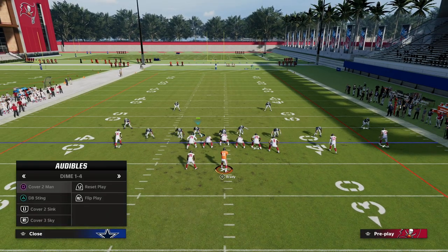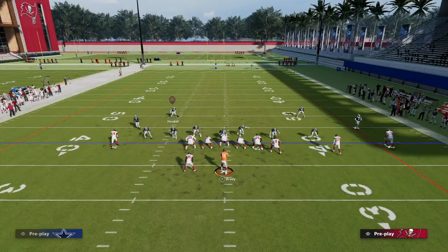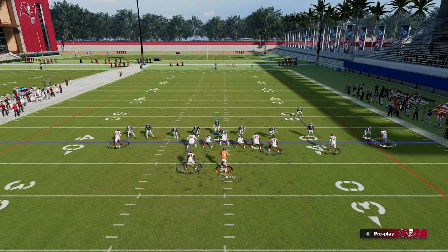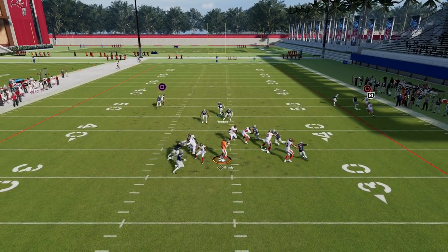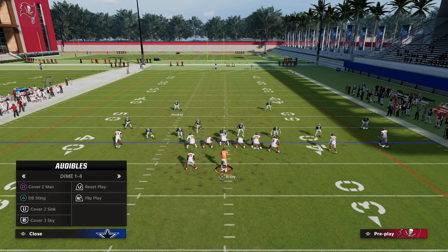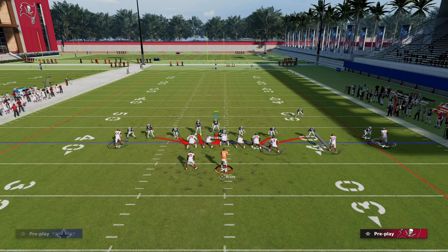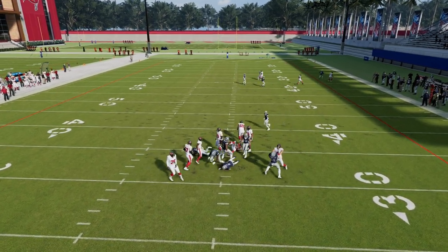The beauty of this formation is you can honestly run it similar to Nickel Normal, bringing the safety down, but you have a lot more flexibility in terms of your coverage behind it. I have everybody manned up, and chances are if they block seven, I can sometimes still get pressure around that edge — the sheds are still incredible. If I really want to send a lot of pressure, I can still have really good coverage against trips formations and bunch formations because of that linebacker. Here's max protect, and we get instant pressure against max protect with everybody manned up.